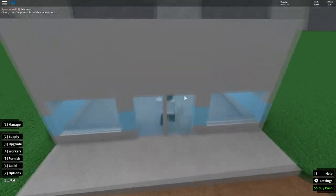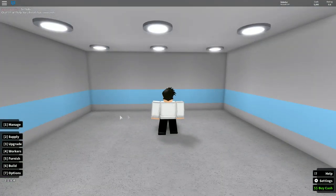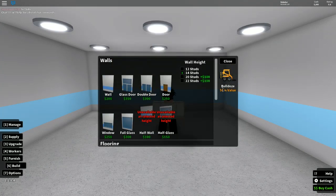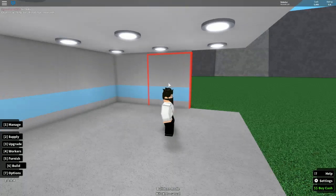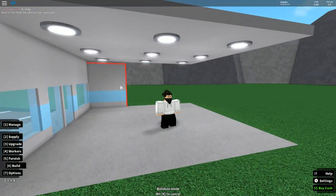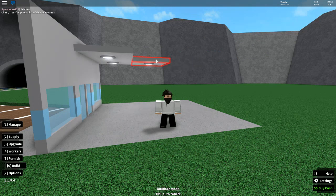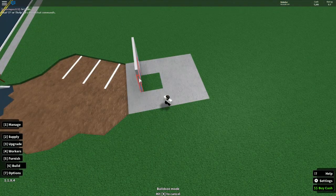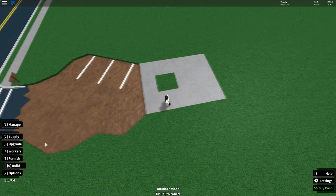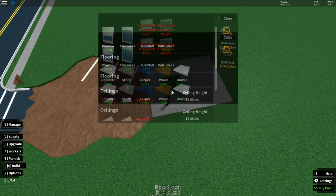The first thing you want to do — say you have five thousand dollars — is go to build and bulldoze all of this. Because once you start expanding your plot, you're going to have to rebuild and rebuild and rebuild, and it is just not worth it. Plus you get a little extra cash from this, and your ratings don't matter. Do not break the concrete though — leave the concrete. I accidentally messed up so now I have to buy some more.